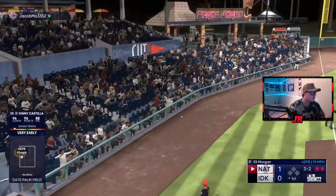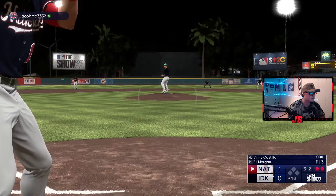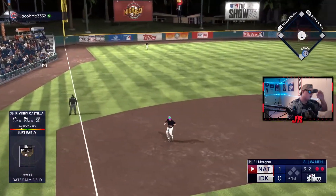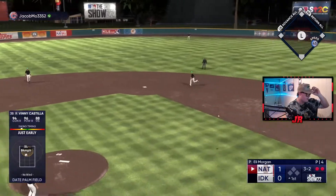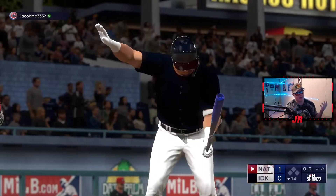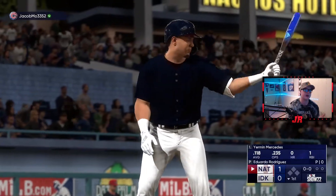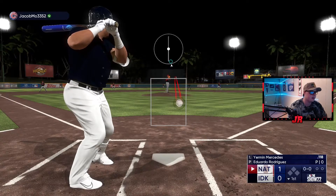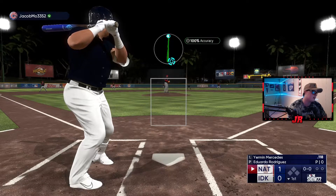He goes slider down and away, probably going fastball in next. Goes with a fastball right down the middle - I'm still taking till two strikes, I know it's kind of cheesy but it works. We swing a bit early on the fastball, sit back, and we miss that one but we get a run. Now for the pitching strategy: basically throw as few strikes as possible to get him to chase.